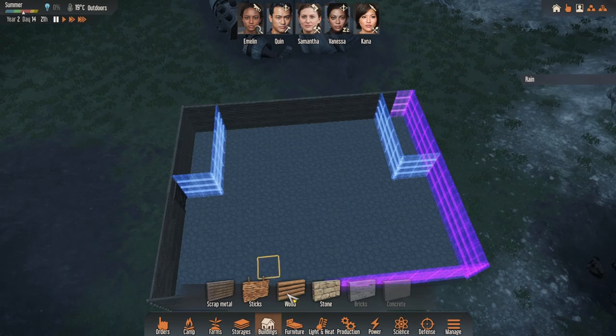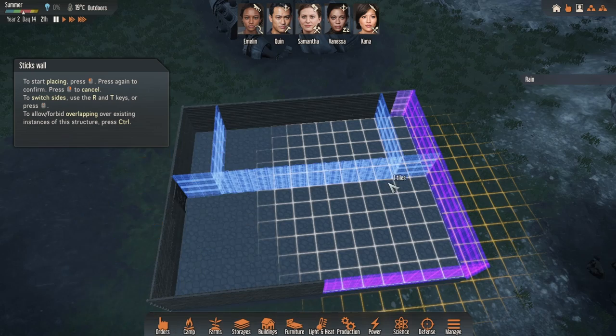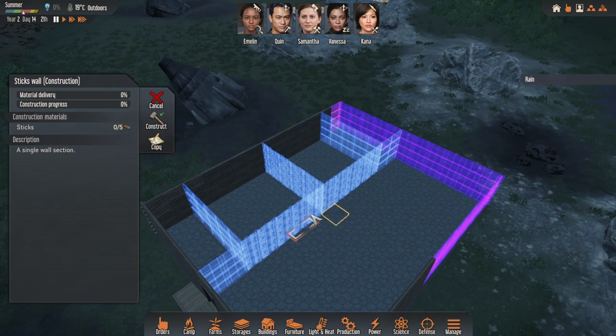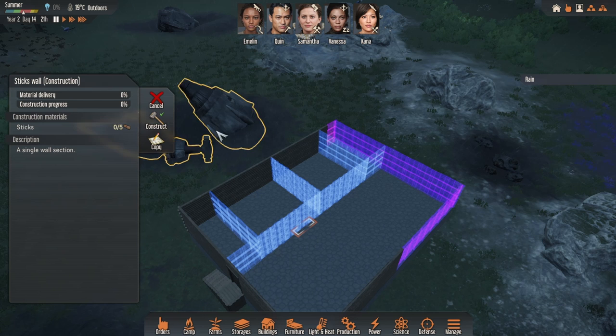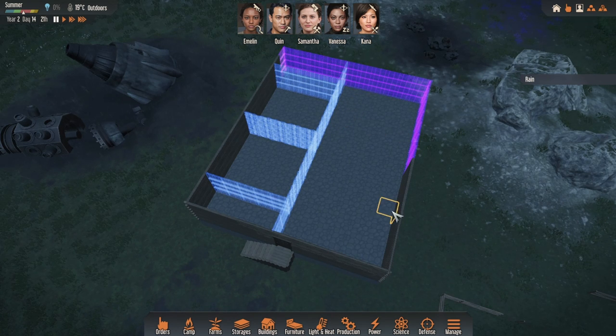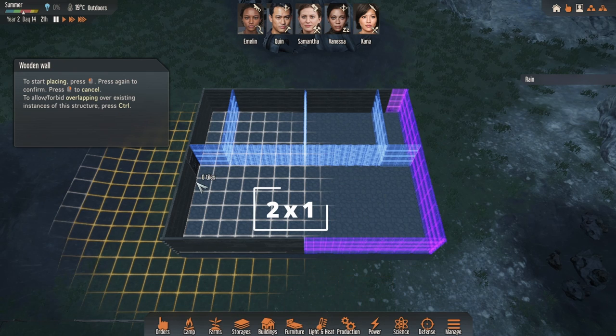The cold rooms need to be two wide because we're going to use this section for all the storage. We're going with four rooms starting off — the first two along here, split in the middle. The reason we're using sticks rather than wood for the interior walls is because of their poor thermal insulation. This allows temperature to permeate the connected rooms, whereas the wooden ones won't allow that much to escape or enter.